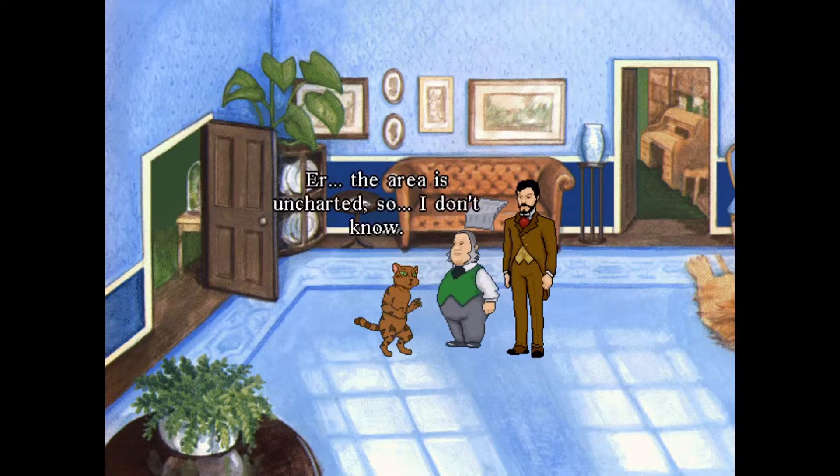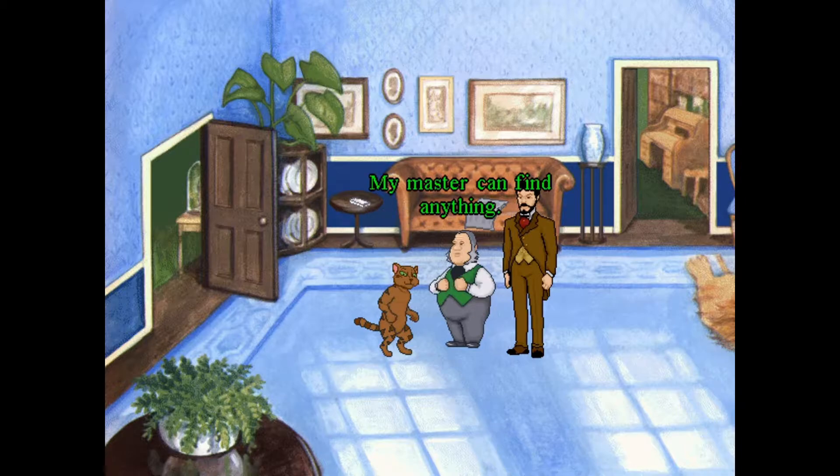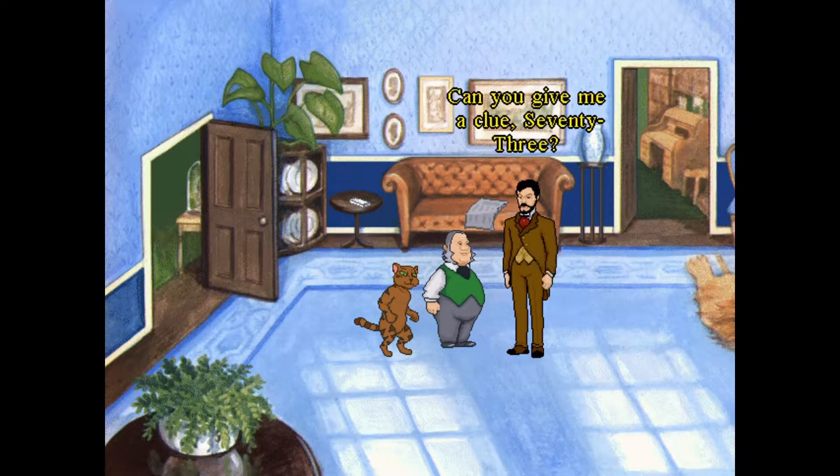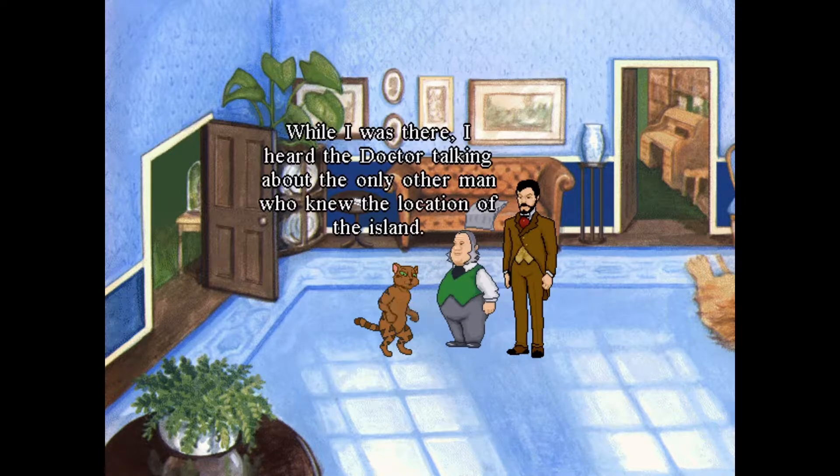You are Piers Fanshawe, and with the help of your long-suffering servant Mossop, you must stop the evil Dr. Dinsey from using his titular Gene Machine to create an evil army of mutants to take over the world. Because a talking cat told you so.